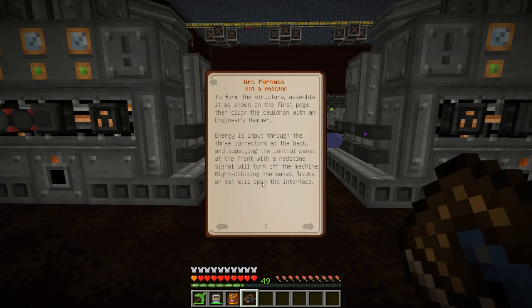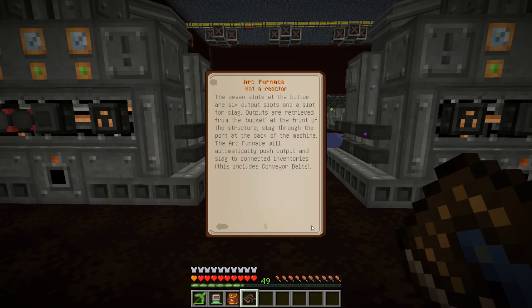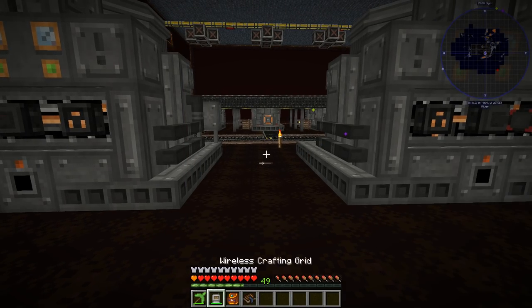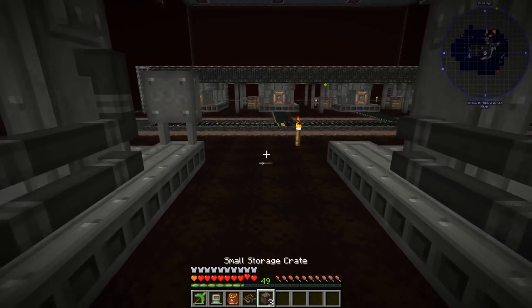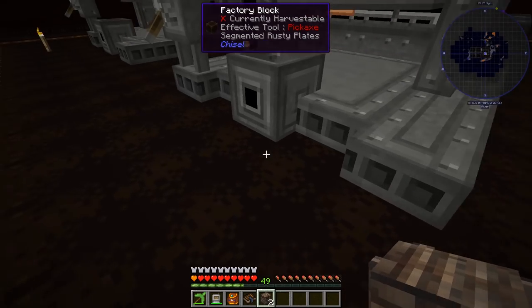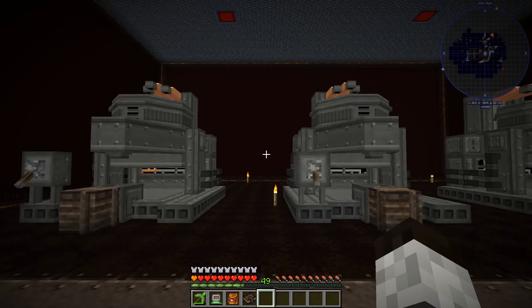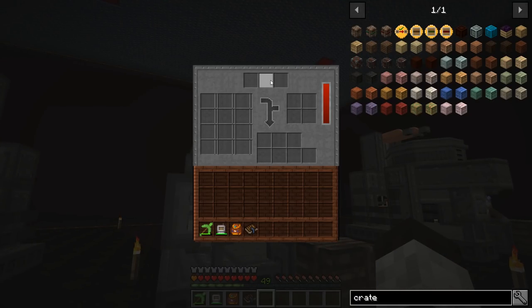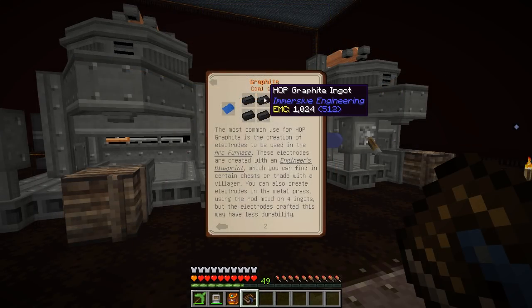Looking at the manual — the arc furnace will automatically push output and slag into connected inventory. I'm going to put some crates out front for now and tie them into the system later. The interface has sections for input, additives (the graphite rods), and output. The graphite rods are going to be the hard part. To run these we need graphite electrodes — it takes four.